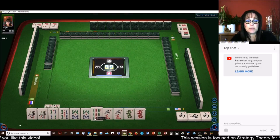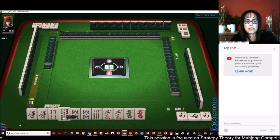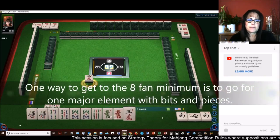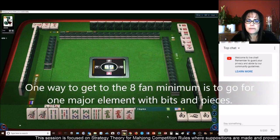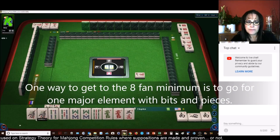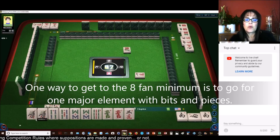A Pung of Terminals, or we could do Half Flush. Let's do Half Flush. Half Flush is 6 fawn. We could get a Terminal Pung, so that's 7. Oh — Void of Suit!